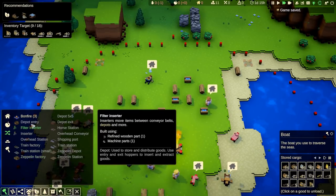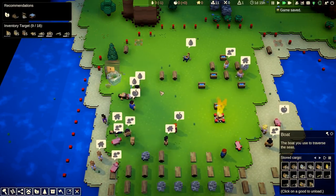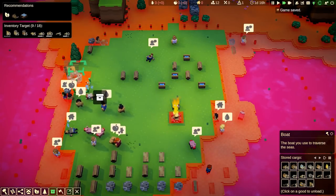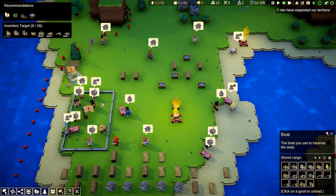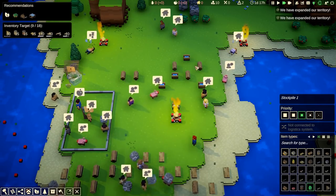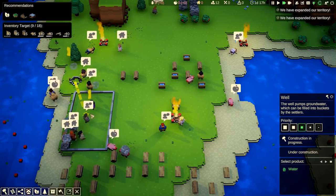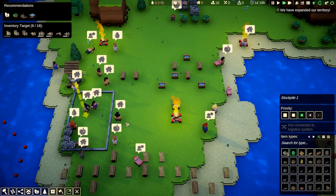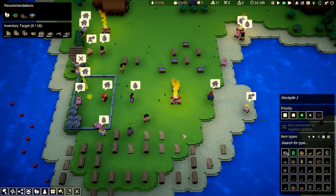First of all we'll set up a well. Now in this game, stockpiles are king. Once you've set up a well, you'll need somewhere to put the water, so we need a stockpile right next to it. Left-click on the well, right-click on the stockpile, and that'll make it so that when they take the water out of the well, they'll put it in the stockpile. Although they've already tried putting rocks in — for those two seconds I had rocks set on that stockpile, they've already loaded everything in there.